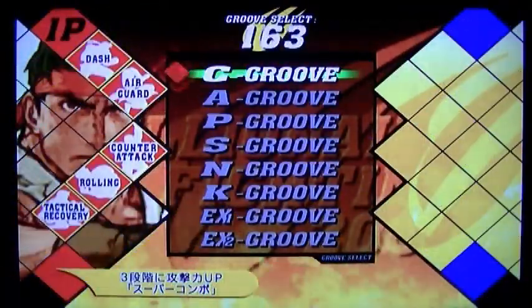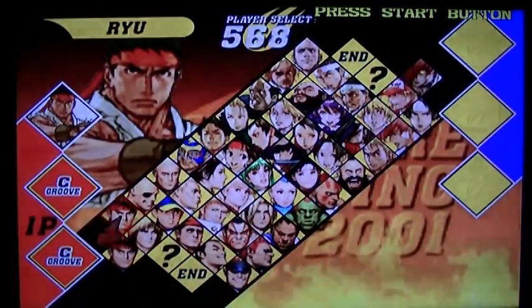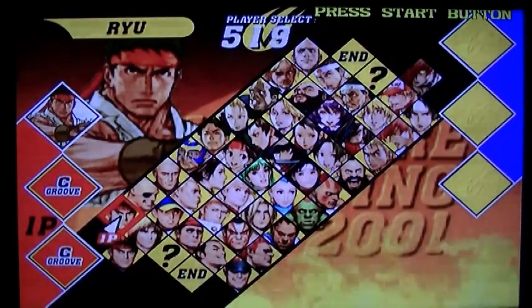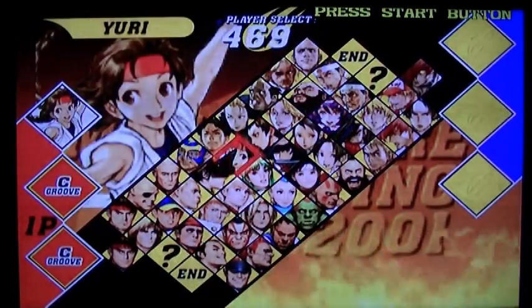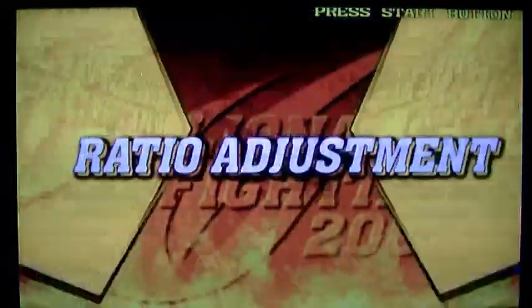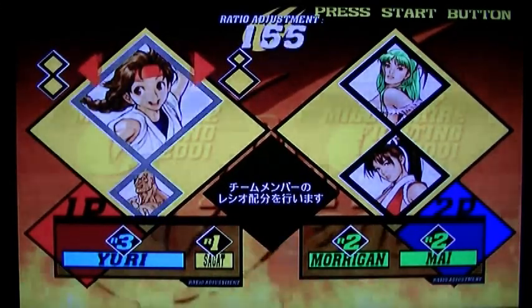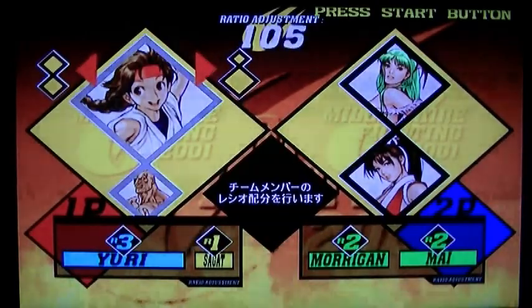Just to go into a bit more detail about the ratio system: you have a maximum of 4 points to spend and characters are worth certain points. In this game, every character can be worth whatever you want. So you could pick Yuri and Sagat, go to end after only picking two people, and then assign points — you can have two 2s, or a 3 and a 1, or just one character as a 4, or a team of three with a 2, a 1 and a 1. Your team can never go over 4 points total.